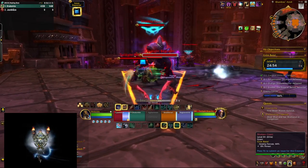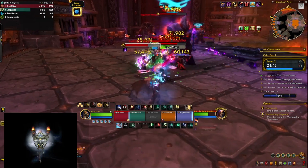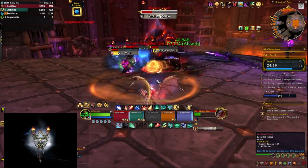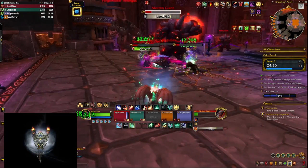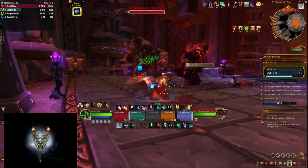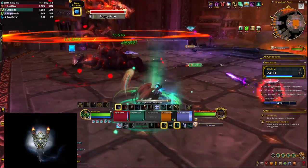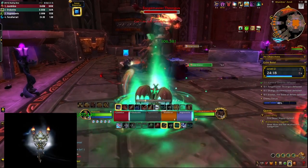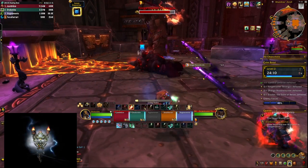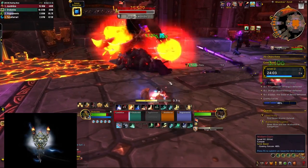Which Preservation Evoker spec is better? In terms of numbers they both seem competitive at this point in the beta, and I can see benefits for both in raiding. I can't declare a winner for either Mythic Plus or raiding right now. My personal preference is Chrono Warden as it feels much smoother to play — I was vibing with it — while Engulf felt a little like a struggle. That said, it's not worse; quite the opposite, and with a little practice Flame Shaper will probably start to flow and feel just as good if not better than Chrono Warden.